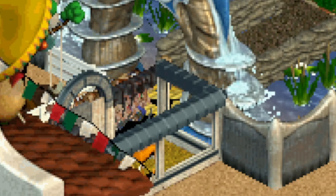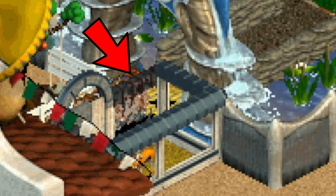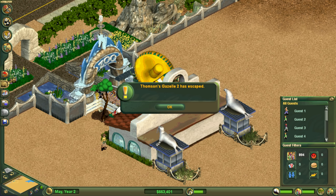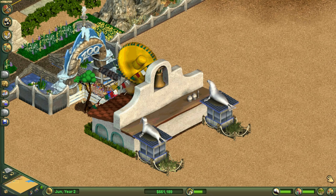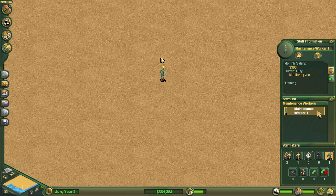A while later, at just under 900 guests, one of the fences has degraded and is dangerously close to letting the gazelle escape. If this happens all the guests will leave and everything is ruined. Luckily I hired a maintenance worker to fix this as I predicted that this would happen. However the fence isn't getting fixed for some reason, and that reason is that the maintenance worker has decided to hang out in the opposite corner of the zoo.